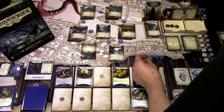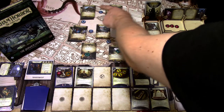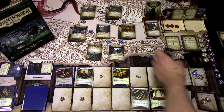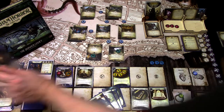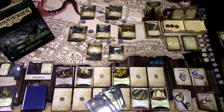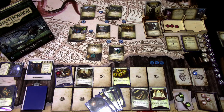Enemy phase — the hired gun moves, and we're basically running him around in circles. No other enemies, so we go to upkeep. We draw a card and gain one resource. That is that turn. Let's go to the next turn.